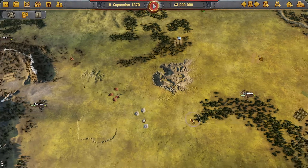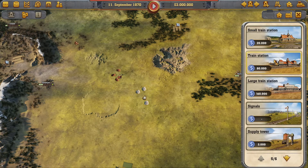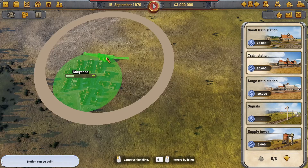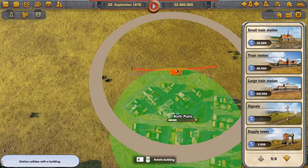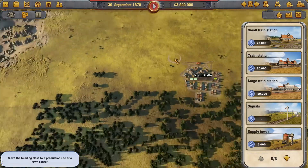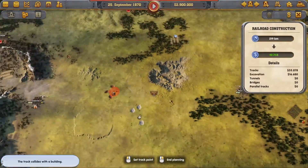First of all, we need to plan a route between these two cities. To do this, we have to build a train station in both cities and then plan the course of the tracks. Shorter, more direct routes are more profitable but are often more expensive to build, such as when the path runs over a ravine or through a mountain.